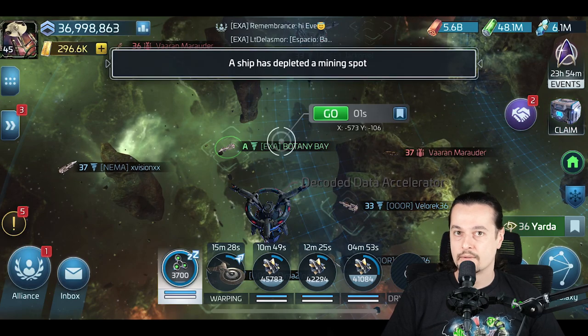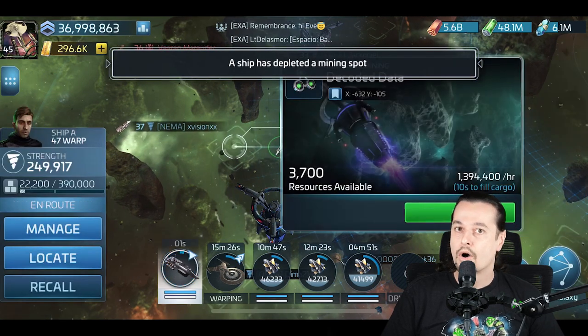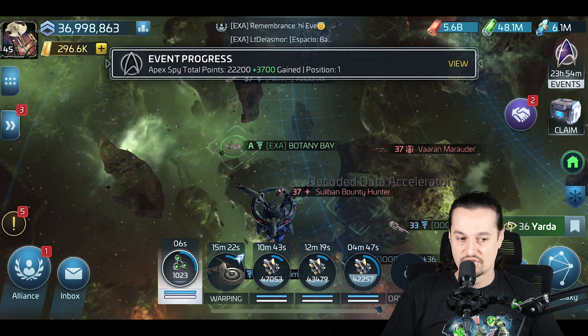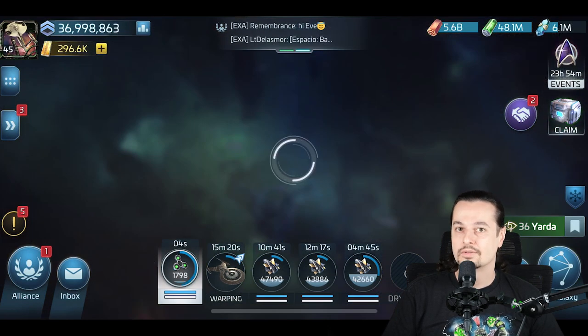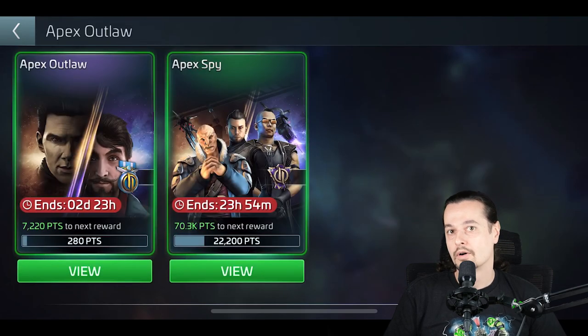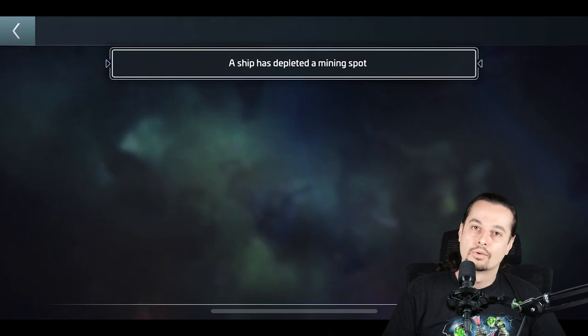So that's the first tip, the first way. If you want Enterprise, Ogre, or D4 — do the Armadas, open the chests, and fingers crossed you're gonna be the lucky one who gets maybe even the full pool of Enterprise, D4, or Ogre.